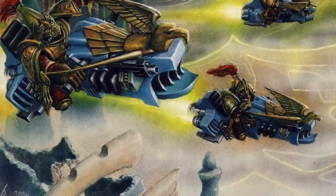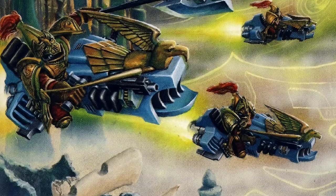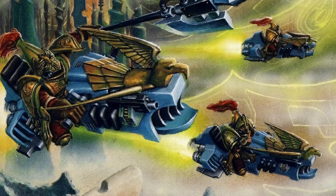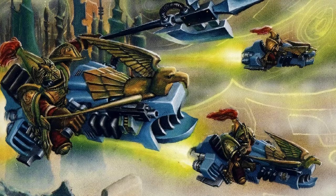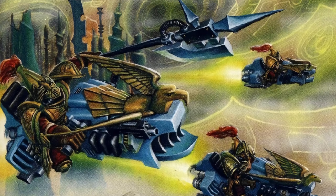Another variant of the jetbike the Custodes have is the Agamatus jetbike. Whilst the Vertus Praetors act as scouts and elite solo units, the Agamatus jetbikes almost always fight in a squadron, acting like heavy cavalry — flanking around an enemy force and mowing them down.